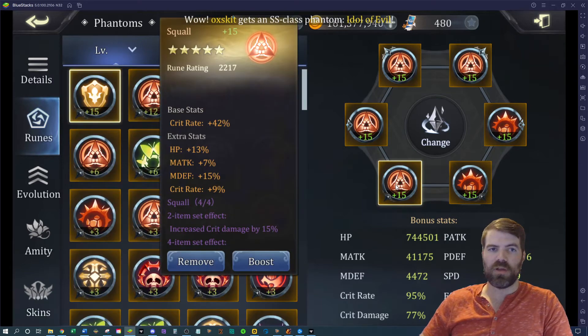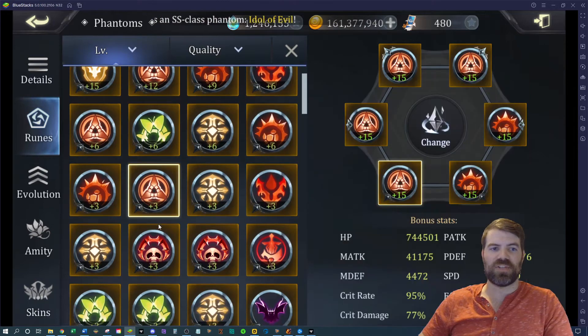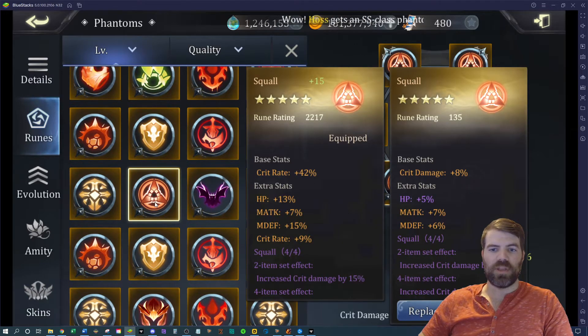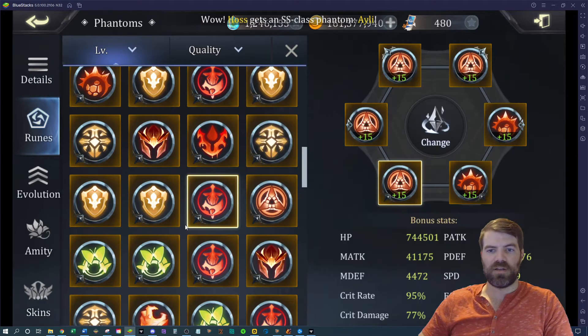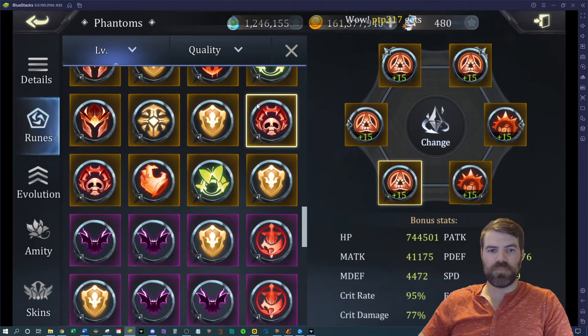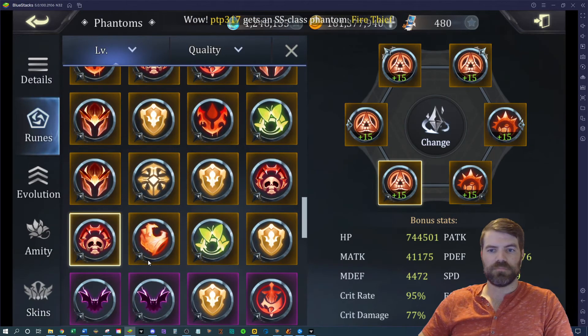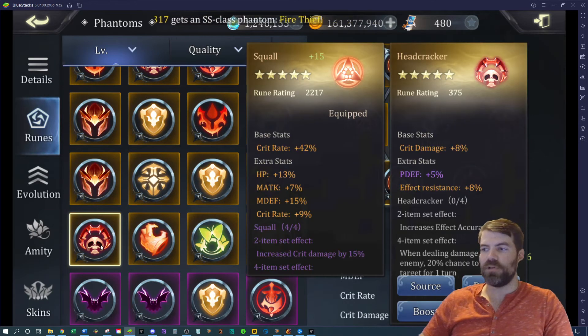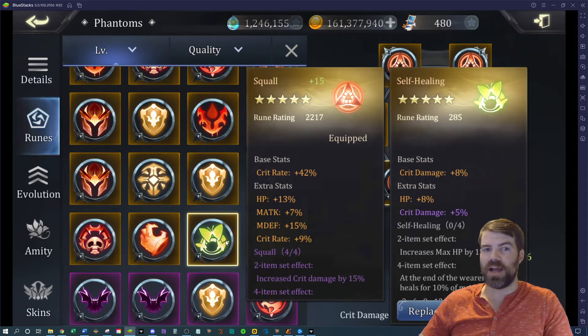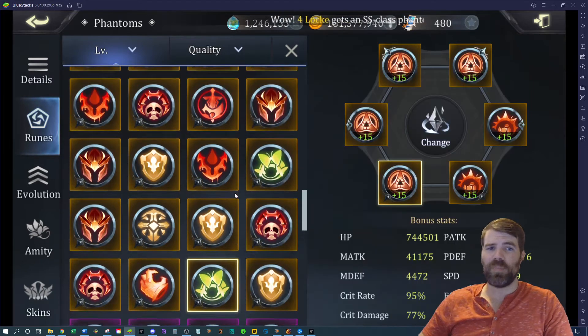Think about the rune type you're using. If I'm using a squall rune, I want damage stats on it. If I'm looking at headcracker runes, I probably want speed on them. For squall runes I want crit damage and crit chance. For self-healing runes I probably want HP. I use self-healing runes because they seem very common, so I have a lot of decent ones. Basically try to match the stats up with the rune type you're rolling.